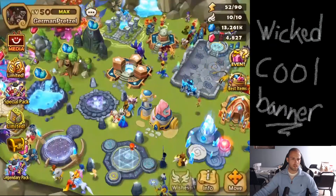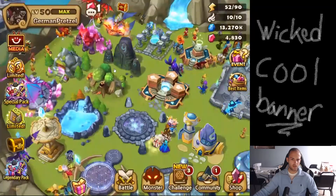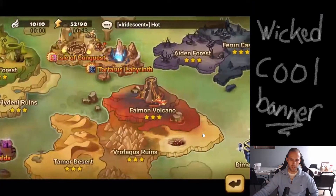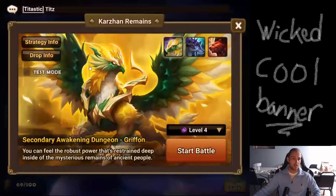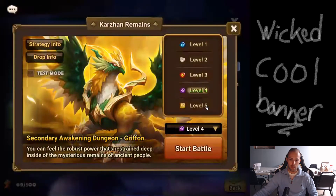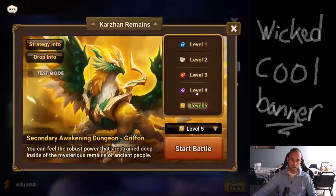There's a pretty simple way to figure out if you should be farming B4 or B5 for second awakenings. First, you have to figure out what your constraint is - are you short on time, or are you short on the actual energy for the second awakening dungeons?